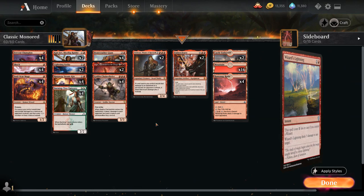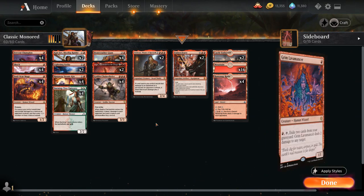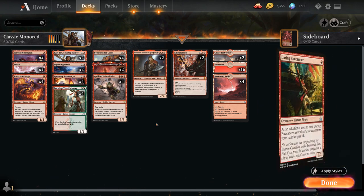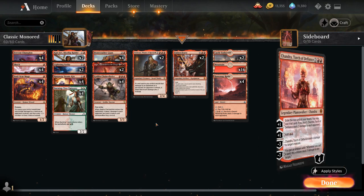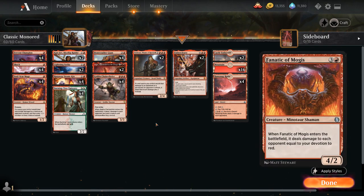You could add some more wizard synergies with Wizards' Lightning, maybe make it more of a burn deck with Grim Lavamancer as well, or you could even add some pirate synergies for the various 1-drop pirates available, or go a bit more mid-rangey with cards like Chandra, Torch of Defiance, and maybe Glorybringer at 5 mana as your curve topper, or even add some devotion synergies with Fanatic of Mogis.